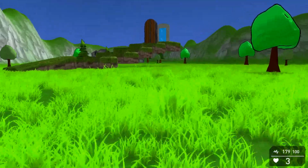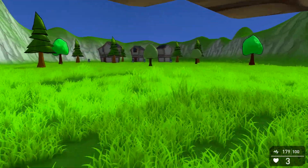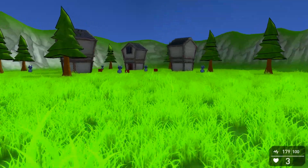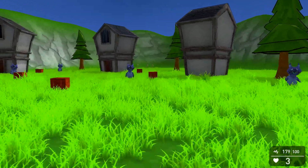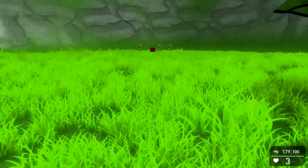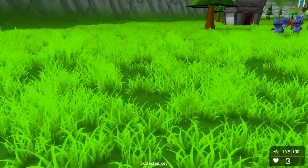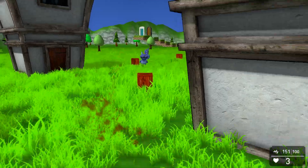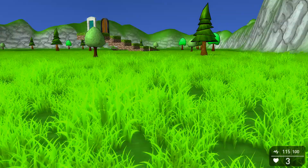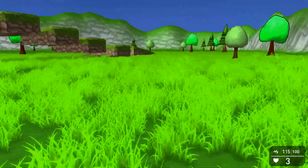Now we're just going to get the key and that's the last door right above us. And that's the end of the game — as crazy as it is, that's it, that's the whole entire game. As you can see it's not challenging, there's really nothing to it. I can just jump over the enemies. Still got more health than I started with — 115 health.